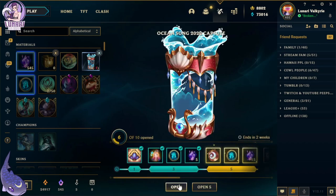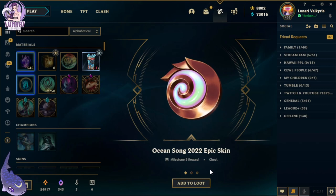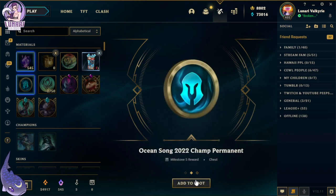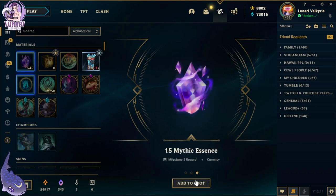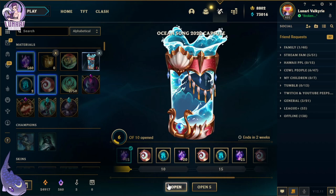We're halfway there. We got an Ocean Song 2022 epic skin, another champ permanent, and 15 mythic essence. Pretty neat.